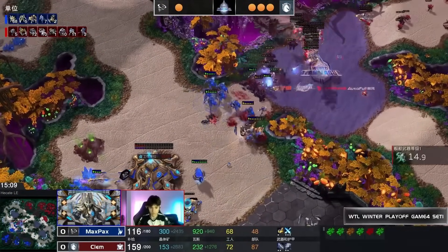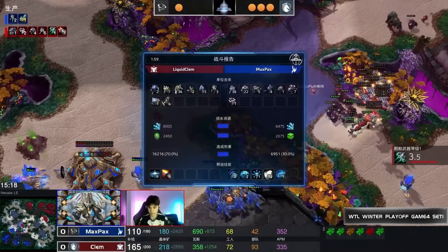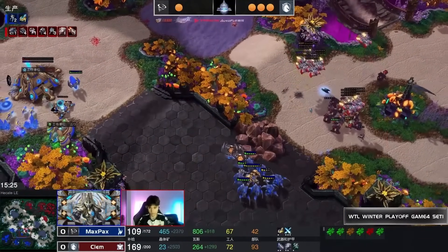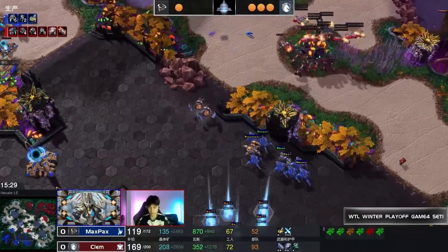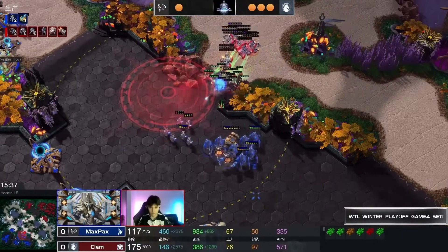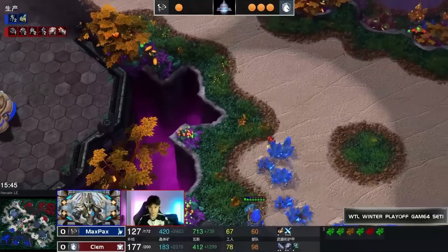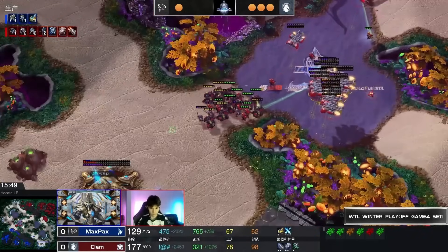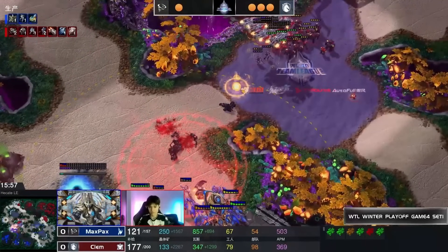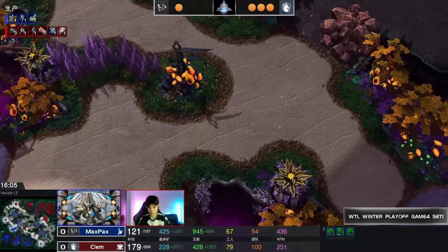Zealots charge through with Stalkers coming with them, and the Medivacs have to back away. Clem turns back and fights those Zealots. Another Disruptor shot tries to land a golden connection but fails as the bio continues in after the Pylons. A Disruptor fires again but doesn't connect. The portal takes some hits, Zealots charge by, and a Disruptor shot lands for a double Marauder. More Medivac units arrive and dive up the left side — the Nexus takes some hits. Instant rebuild from Max Pax — he knew it was going to die.